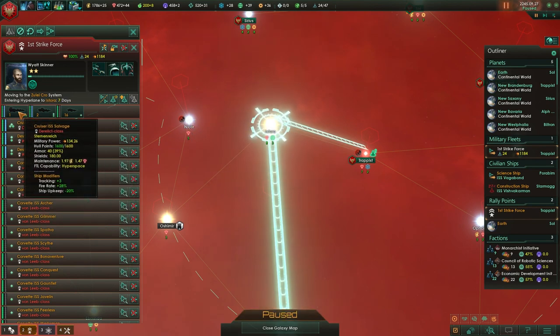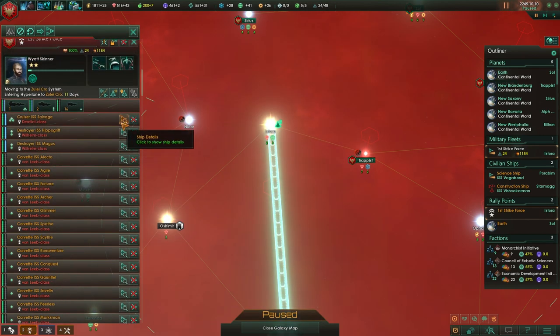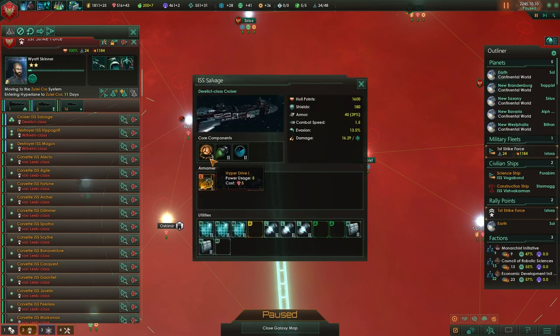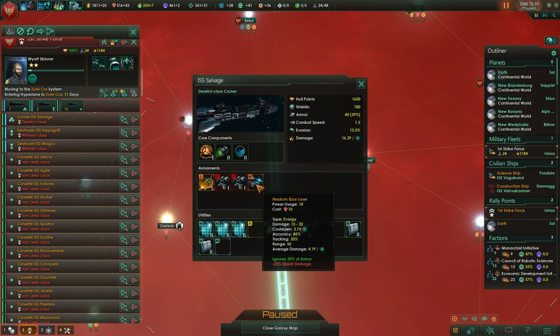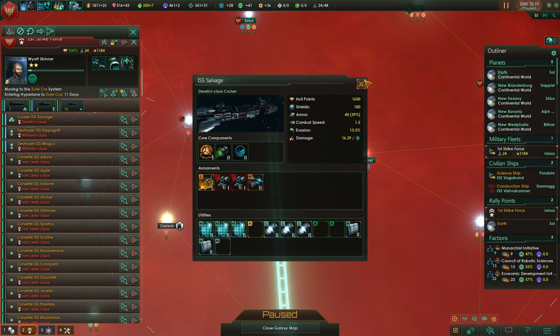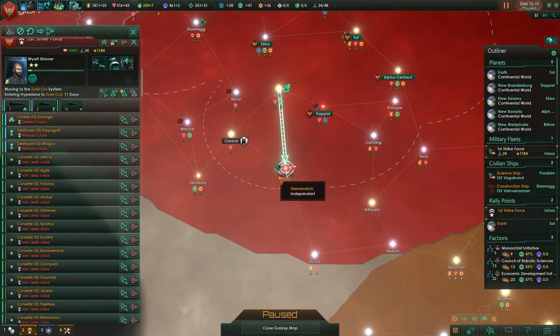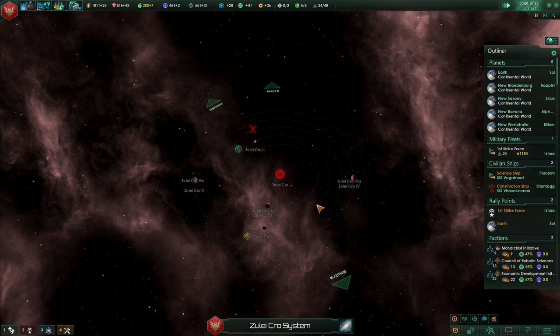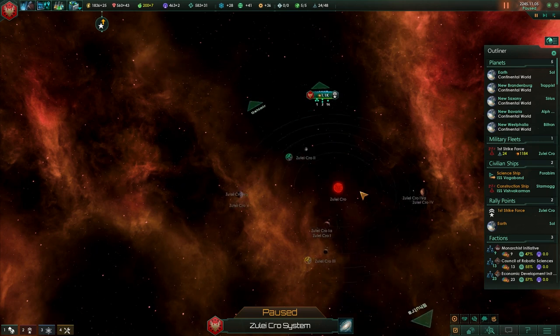Can I see what weapons are on the ISS Salvage? They've got a large disruptor, point defense, and medium blue lasers. It's actually very durable though. It's not ideally designed from a player perspective, but it could have gone worse — the weapons on found ships are randomized.